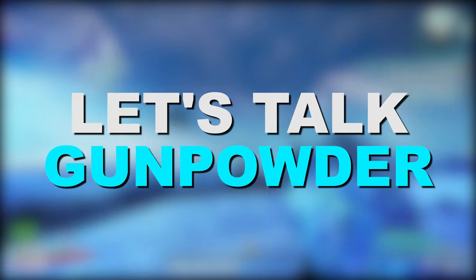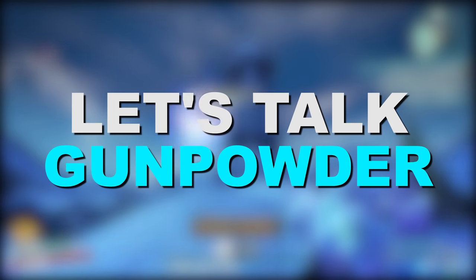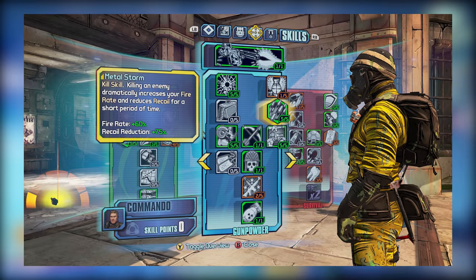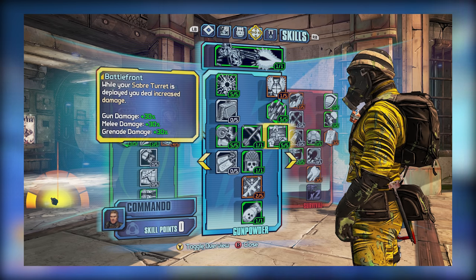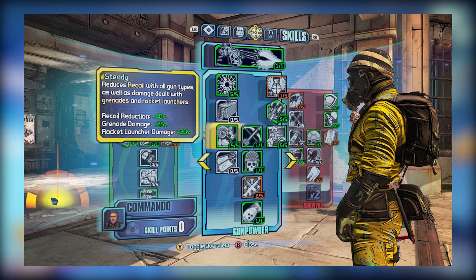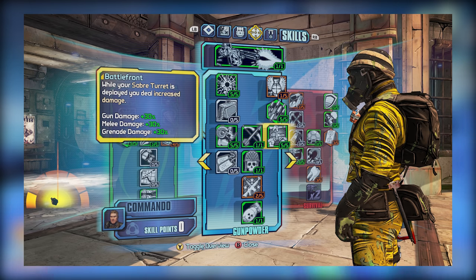This brings us to the Gunpowder sub-tree, where the primary goal of investing skill points here is to boost Axton's prowess with equipped weapons. Skills like Impact and Metal Storm stack pretty well with Ready and Onslaught from Guerrilla to improve your DPS, while other skills like Steady and Battlefront are important for boosting the damage of those weapons even further. Steady in particular is important to use for pretty much any weapon that benefits from grenade damage bonus, while Battlefront is just a great skill to have because it boosts your damage for simply having the turret be active.